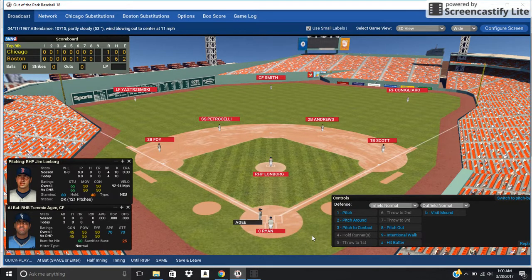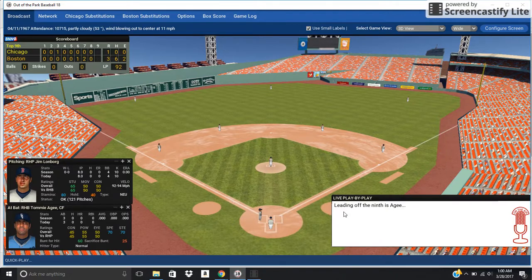Here we go — we're watching live right now, Jim Lonborg going for an Opening Day no-hitter. Only Bob Feller in real baseball has ever thrown an Opening Day no-hitter, so Jim Lonborg could make history in the recreation simulation version right now. Here we go, Lonborg to Tommy Agee.